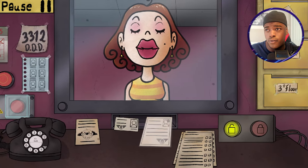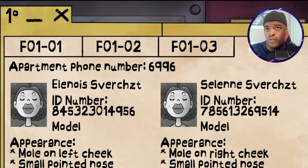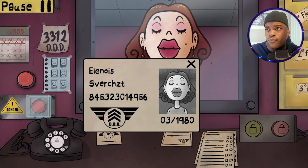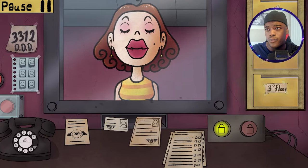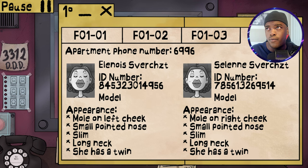Oh, definitely not - no, you were just here. Did anything change? 1-4, okay. Oh shoot, it's the same girl twice with different numbers. Hold on - we have to focus on the ID number too. Last 4: 4956. Let's see - 4956. Mole on left cheek, small pointed nose, slim long neck. She has a twin! Oh, that makes it even more confusing. We denied Elanice before, so I guess you can go then.